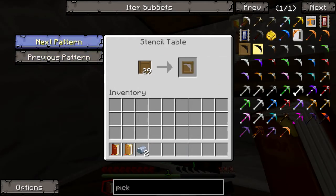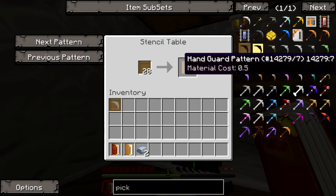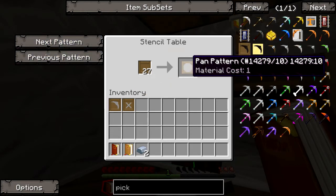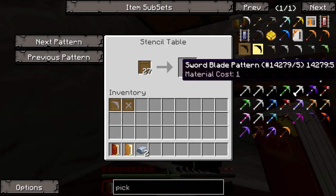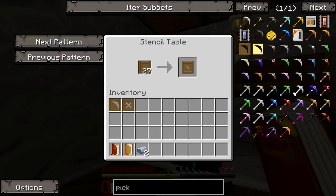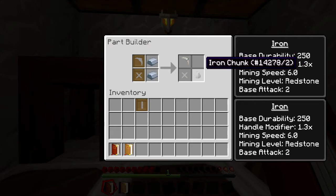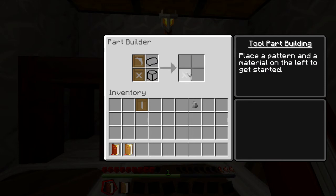Let's do a pattern. Pickaxe head pattern, next pattern — I don't need that. Guard pattern, that's for sword. Tool binding — yes, I need tool binding. Sword, wide guard, guard handle, crossbar pattern, tool binding, board pattern, knife blade, chisel head, tool rod — these are the three I need for sure. To build a part we need to do this. There's your iron binding. Take this tool chunk and this tool rod, place it here, take that chunk, make an iron rod, take these patterns.